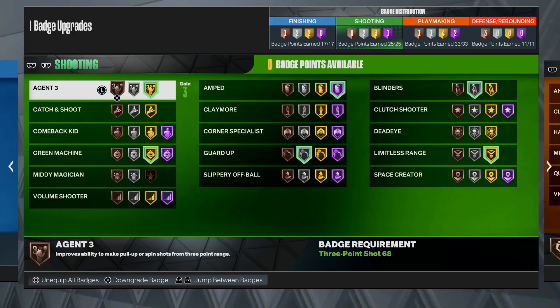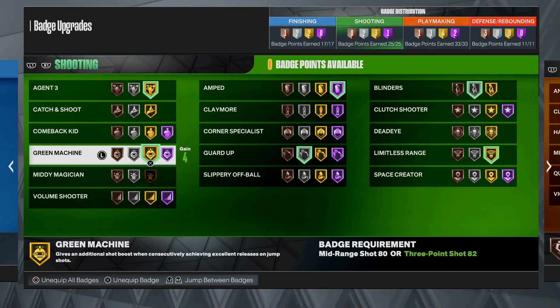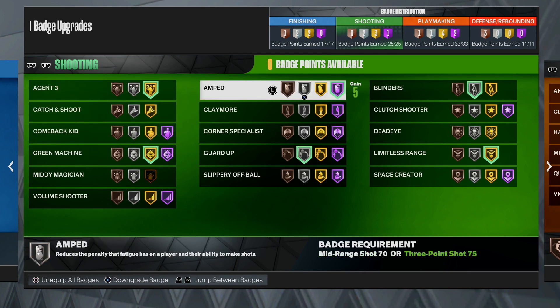These are the most important badges to use, especially on guard. You're going to want to max out Agent 3 - I get it on gold, that's what most point guards probably get it on. If you do get it on Hall of Fame, go ahead and throw it on that. For Green Machine, I always go gold - it's a very important shooting badge this year. Another very important one is Amped. I get Amped on Hall of Fame on my guard - I'd put it on max. Amped is super good to use on guard because y'all dribble a lot and y'all are going to get tired with these weak stamina bars. Amped is going to help y'all spark up when y'all literally have no energy - y'all can fade easily with it.